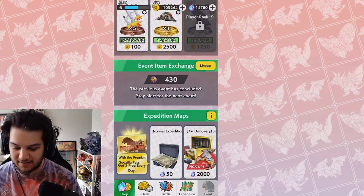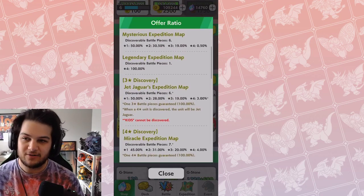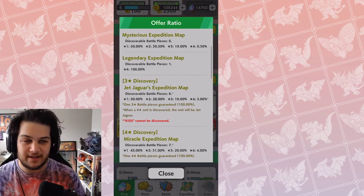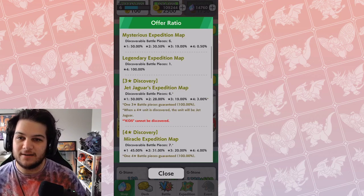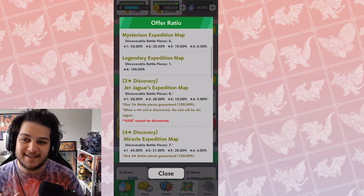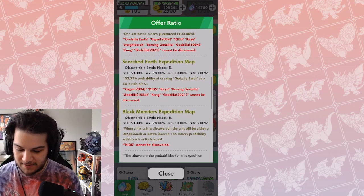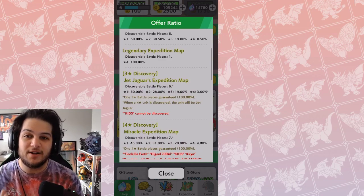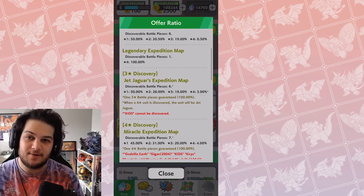Skipping the Discovery Banquet for a second — looking at the three-star Discovery Pickup, the Jet Jaguar map is just the regular map for 2,000 gems but now available every day. Only three battle pieces are guaranteed, and when a four-star unit is discovered, that unit will be Jet Jaguar. So you have a 3% chance to discover a four-star, but it's going to be Jet Jaguar. It's not exactly like the 2,000 gem bundle for Godzilla Earth, which can find other four-stars. This Jet Jaguar one only has a chance for Jet Jaguar, so not a great deal — but if you want Jet Jaguar, this is probably your best way to get him.